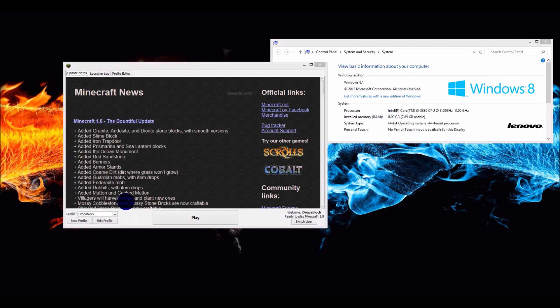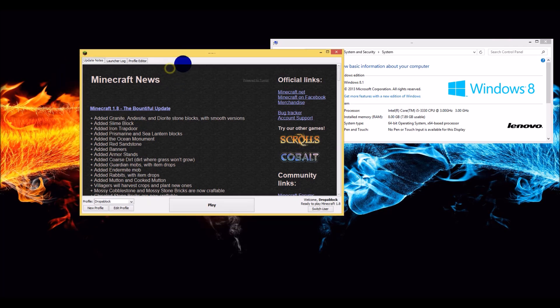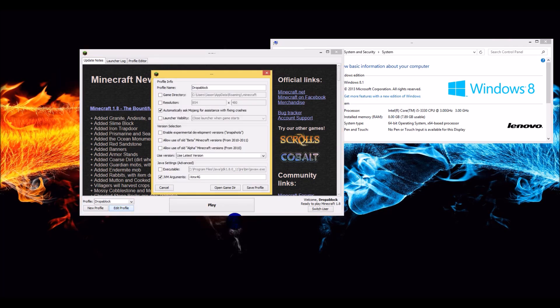So I showed you the basic stuff and the resource pack stuff. One last thing — if you really needed to, you could go into Edit Profile and change the resolution to something else. I think it's 1280 by 720. That's the size — 1280 by 720. This is supposed to fix some lag issues as well.